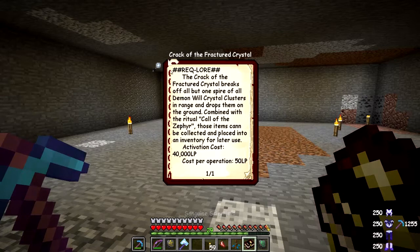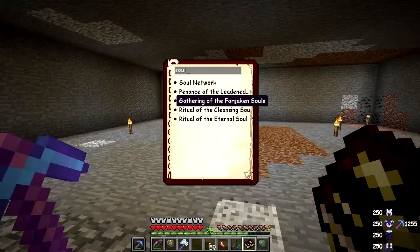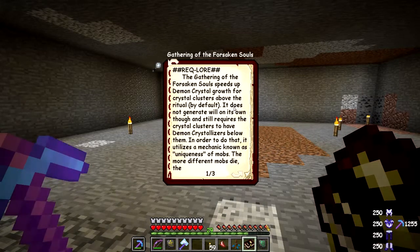The Gathering of the Forsaken Souls speeds up demon crystal growth for crystal clusters above the ritual. It does not gather will on its own through the crystals — the crystal clusters have to be in a demon crystallizer below them. It uses a mechanic known as uniqueness of mobs: the more different mobs that die, the more efficient the crystal growth will be.